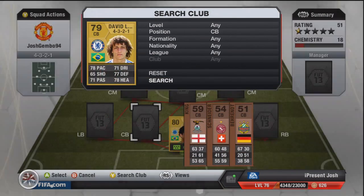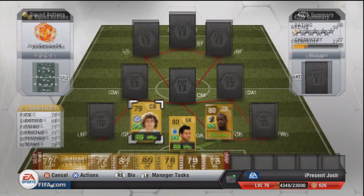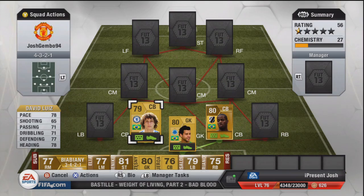Moving on to the next overpowered center back — it is of course David Luiz. You can't build this team without him; he just makes the team. 78 pace, 71 passing, 71 dribbling, 77 defending, and 78 heading. Very nice work downgrading him, EA. Six foot two tall, 6.7k, very overpowered player. Three star skill moves as well, so if you want to go on a cheeky skill spree, you can.